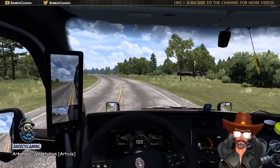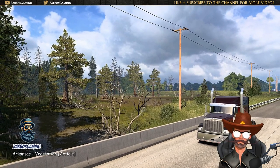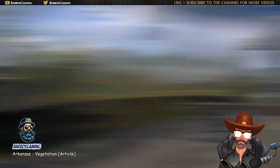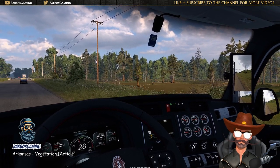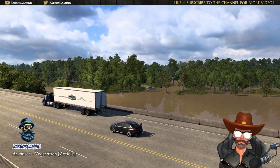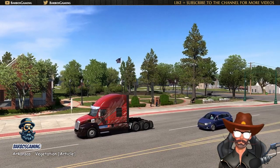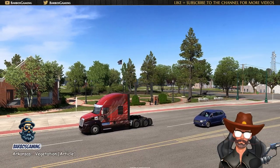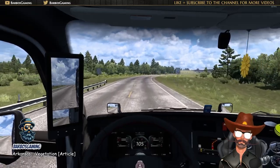Another tree you'll be sure to see is the Bald Cypress. Commonly found in swampy or wetland areas, they are well suited to the diverse wetland ecosystems found throughout the state. Often found across the southeastern United States, particularly in areas like the Mississippi River, Bald Cypress trees contribute to the scenic beauty of Arkansas with their unique shape and iconic knees — woody projections that emerge from the roots.